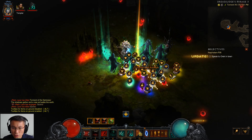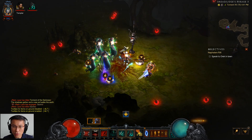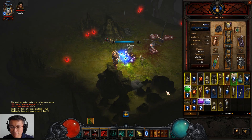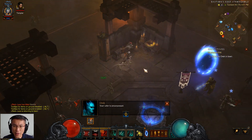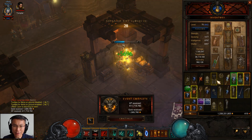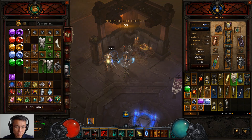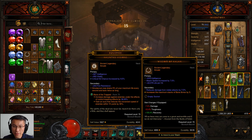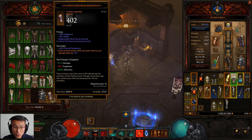I have about three keys from that run. Let me see if I have some good loot — my bag is almost full. I got an ancient version of the Wisdom of Kalan. It's not amazing, but it would do — I would use it. I also got an Inarius piece which could be better than the one I have, so I'll do some comparison.